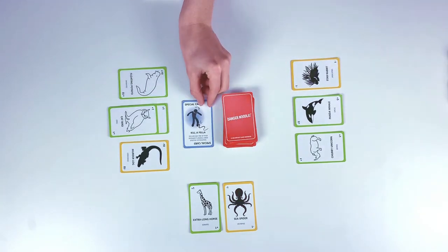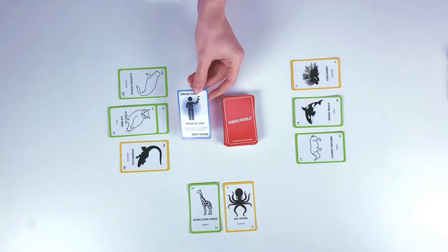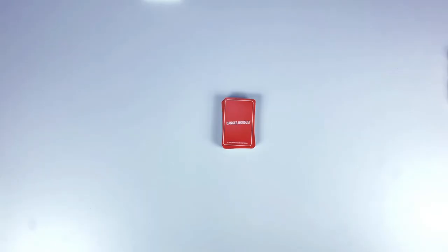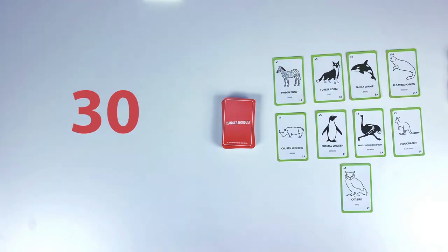Once a player is finished drawing cards from the deck, his or her turn is over and play continues clockwise with the next player drawing. Play continues like this until the sum of one player's hand — their positive and negative value cards — reaches exactly 30 points. No more and no less.